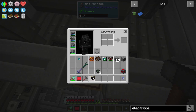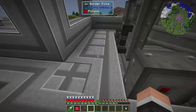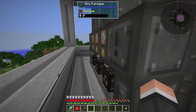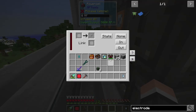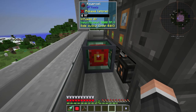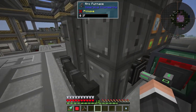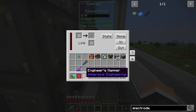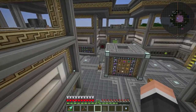For now I'll just throw an Ender Chest right here. Going to the back — we've got three power inputs back here. I'll take this, set it to out, and connect here and here to get maximum power into it.